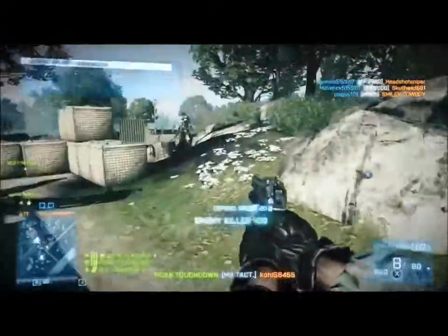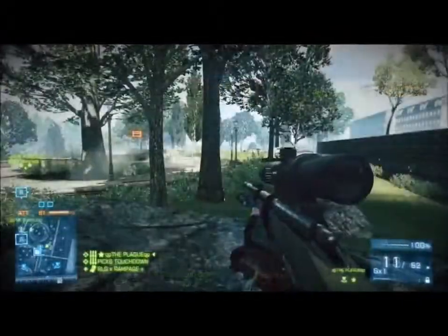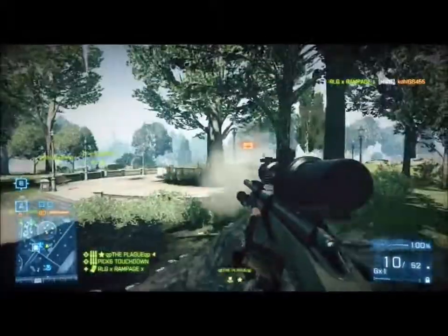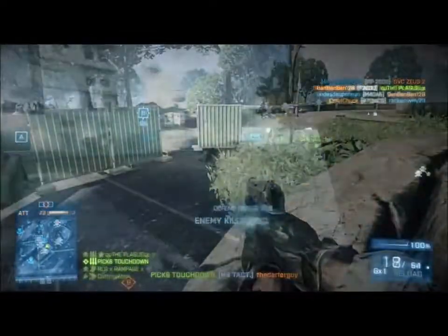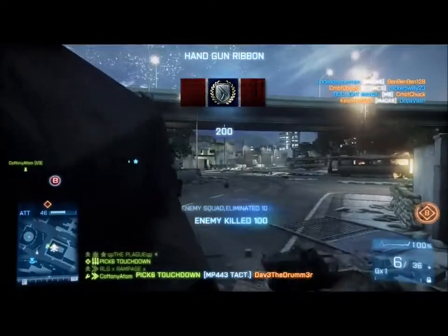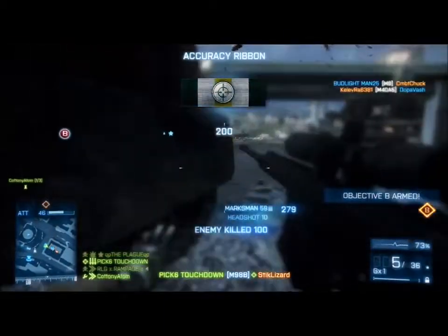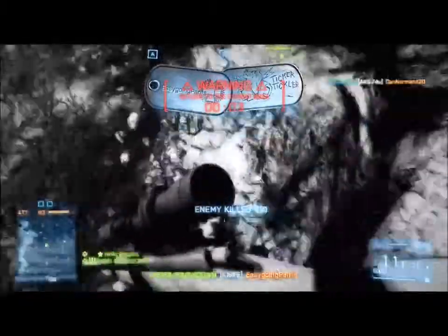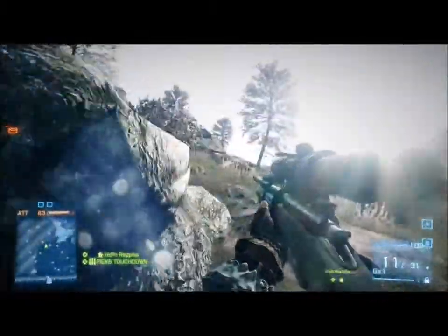Your pistol is your best friend. When you get a hit marker or you're in a close-range situation, always switch to your pistol — even when reloading, it's faster than finishing the reload. Always switch to your pistol to defend your kill, and after you're done, always reload both guns before your next encounter.